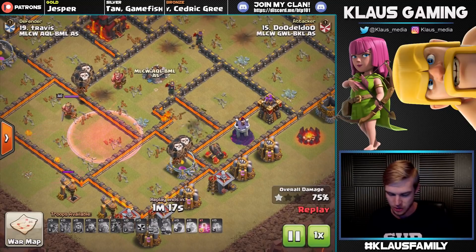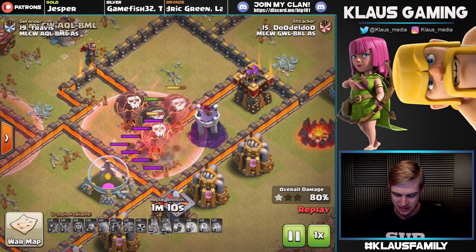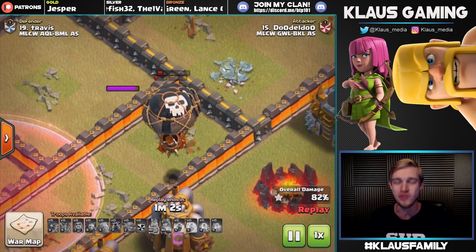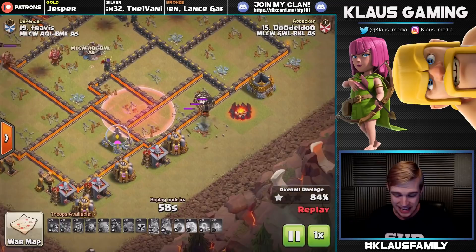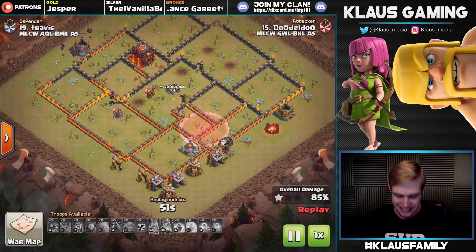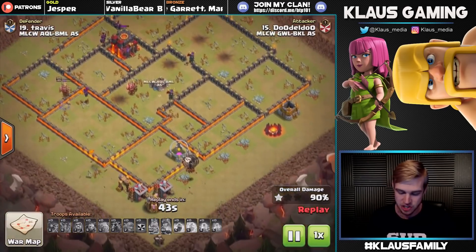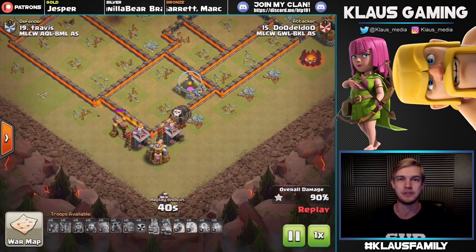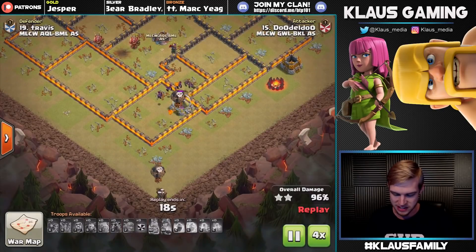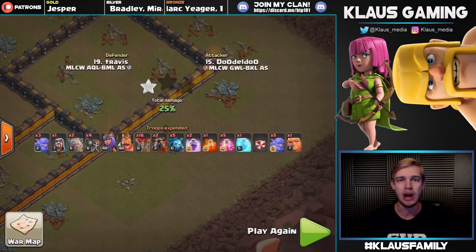The only air-targeting defenses remaining besides that X-Bow are a wizard tower and archer tower combination. He uses a haste to drive his troops straight into that wizard tower - perfect. Balloons making their way through, and then an air bomb at the last second - stay away - and two balloons remaining on red health. This attack was clutch with max defenses pounding down on his troops. Doodle Doo gets it done. Some minions are absolutely clutch taking out the town hall, the balloon cleans the corners, and they all converge on the gold storage for the three-star.